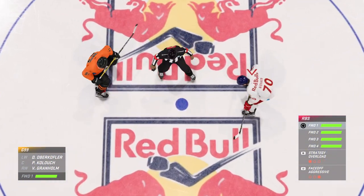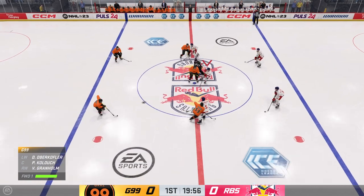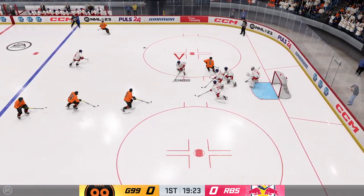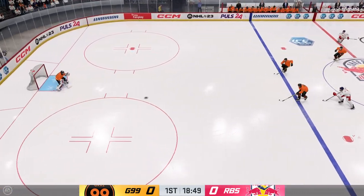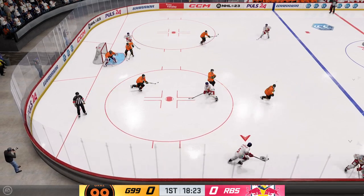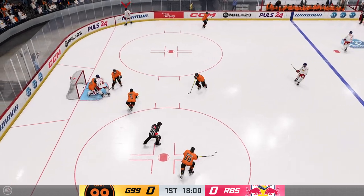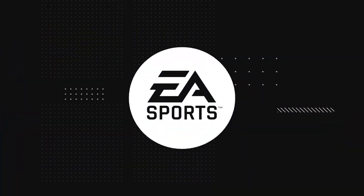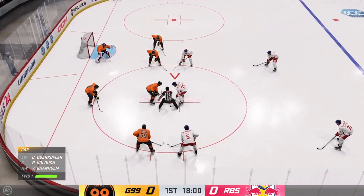Skaters glide into position for the opening draw. The 99ers start with possession as we are now underway. Salisberg's looking to break out of their own end, fires it into the offensive zone, settles things down and gets control. With the blast — stops the rocket of a shot! Lots of hockey left to be played in this period. Still no score in this one.